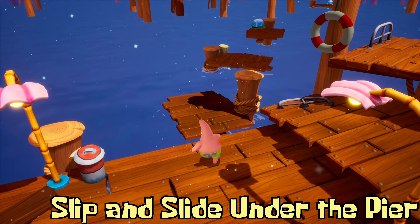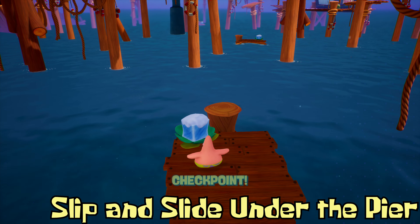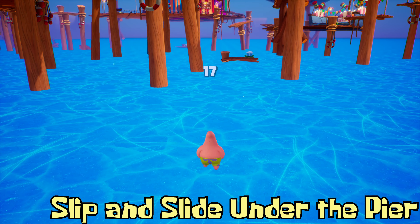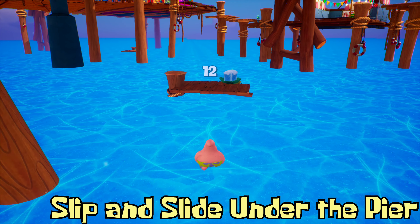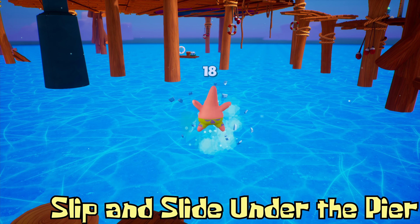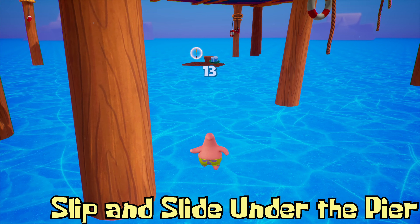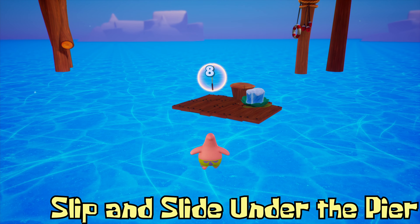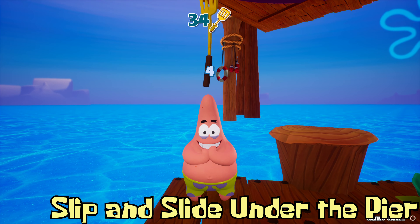Also with Patrick we have Slip and Slide Under the Pier. Just near the cardboard box teleport, you will find a couple of platforms with a freeze cube. Go ahead and throw that into the goo and then make your way to the next freeze cube. As soon as you get onto that platform, pick it up and throw it — it will reset your timer, giving you another 18 seconds. Keep going along, you can see the golden spatula in sight, and once you grab it you can either freeze cube your way back or just teleport back to Mr. Krabs using the teleport box.